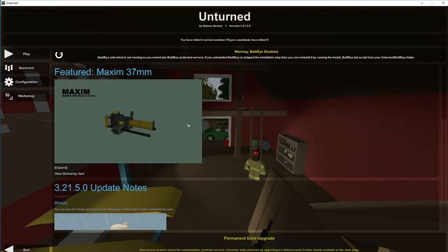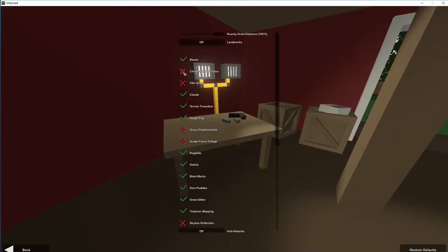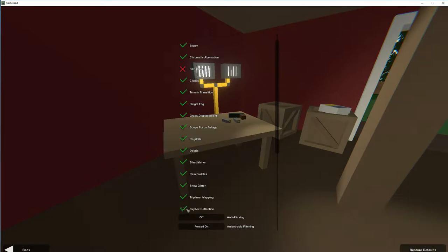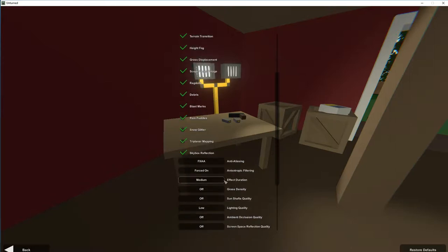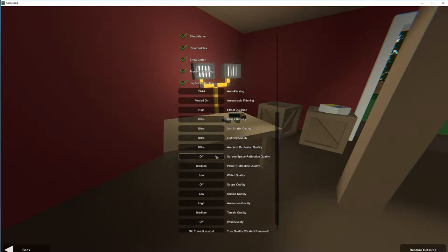Welcome to the first ever episode of 'Does It Suck.' Configuration — graphics: bloom yes, chromatic aberration sounds fancy, film grain no, clouds yes, that yes, grass displacement yes, scope focus, foliage — sure, what the hell does that mean? Last Mars, rainbows, skybox, reflection yes, any aliasing... TAA, what the hell is TAA? Anisotropic filtering, effect duration, time before effects despawn yeah, grass density hi ultra, sunshaft quality ultra. This is how I'd like to do it — crank it all up, if it doesn't work we'll start turning things off.